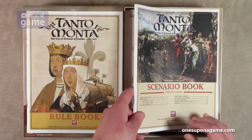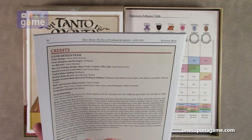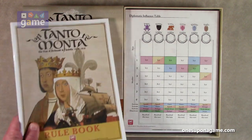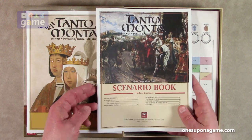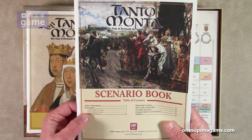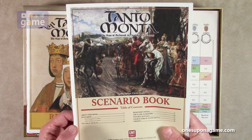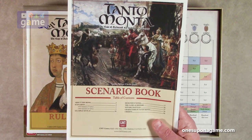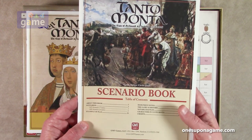Then we go into our scenario rulebook, which is also 56 pages. It's designed by Carlos Diaz Narvez. This has the scenarios — it goes from page three to about page ten. The 1470 scenario is seven turns, and the 1490 scenario is four turns. Starting on page ten is an example of play. Then, like a lot of GMT playbooks, it includes designer's notes, the game as history, notable battles, the characters, and then the credits.